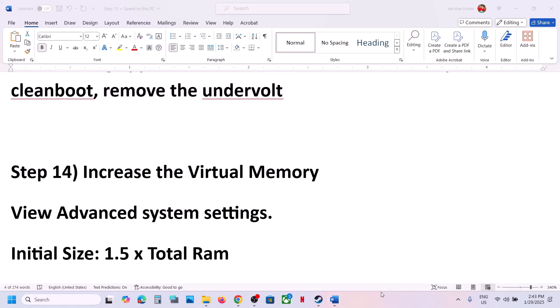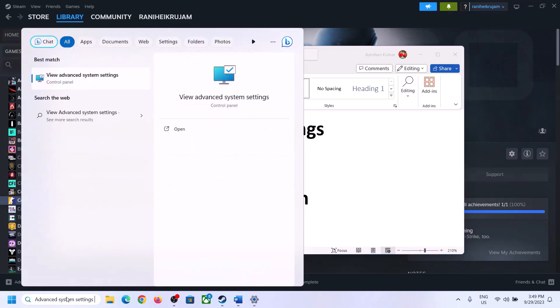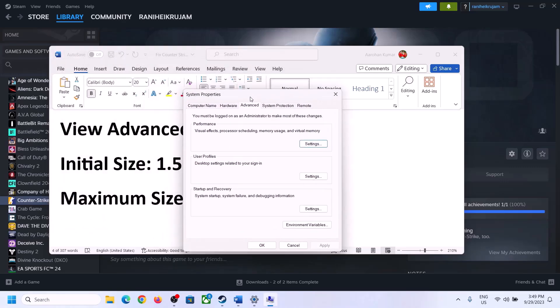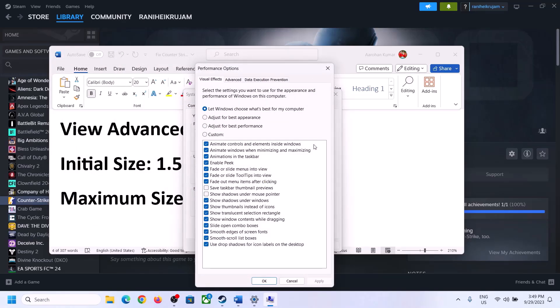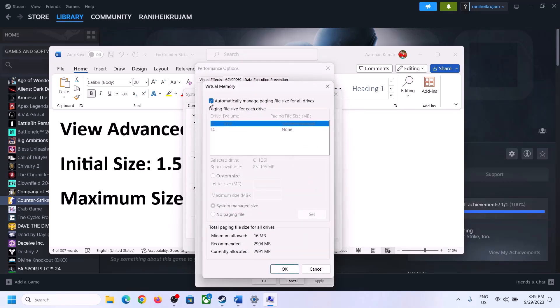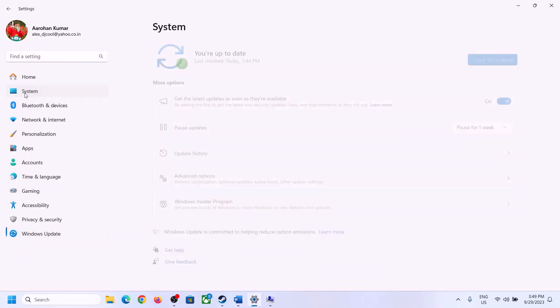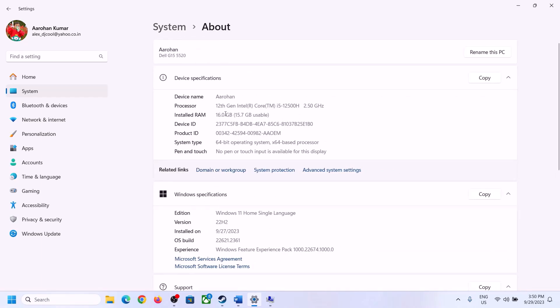The next step is to increase virtual memory. Type 'View Advanced System Settings' in the Windows search box and open it. Click the first Settings button, go to the Advanced tab, and click Change. Uncheck the box that says 'Automatically manage paging file size for all drives.' Select the drive where the game is installed, then select Custom Size. For initial size, the formula is 1.5 × total RAM. Check your total RAM in Windows Settings under System > About — in this example it is 16 GB.